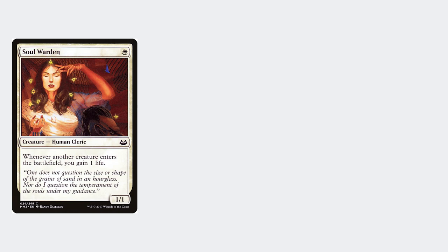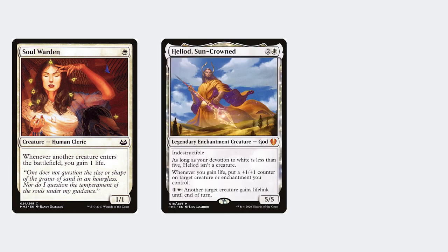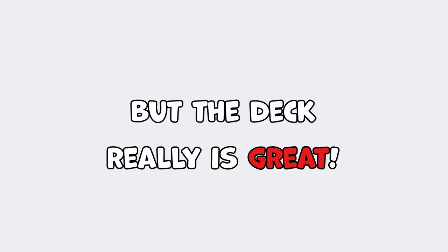So the combo works like this: you have a Soulwarden (or any of the other alternatives) and Heliod, Sun-Crowned. Then you play Scurry Oak. This gains you life, which gives you a +1/+1 counter from Heliod. You then place the counter on Scurry Oak, which gives you another Squirrel token. Repeat this process to gain as much life as you wish, building an army of Squirrels all led by one really big Squirrel — Scurry Oak. It sounds ridiculous, but the deck really is great.